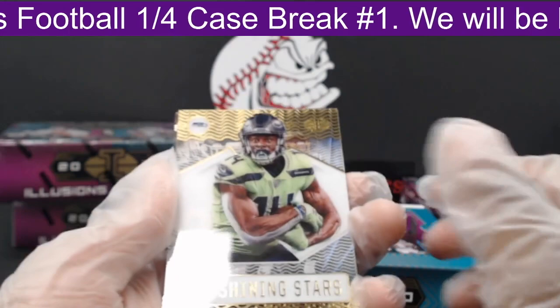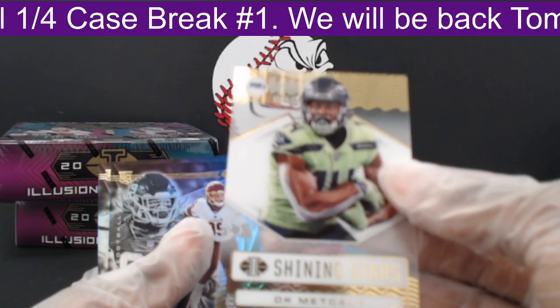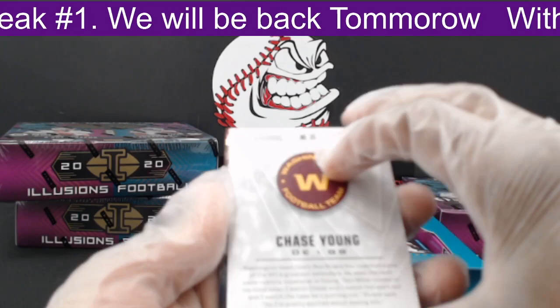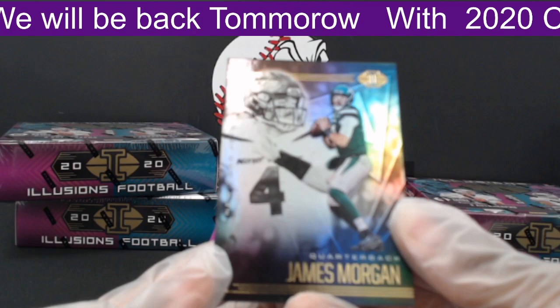Then we have a Shining Stars DK Metcalf — not numbered, a sleek smooth card, nice to the touch. Next, we have a Chase Young out to the Washington Redskins, not numbered, still a nice Chase Young. And lastly, James Morgan out to the Jets.